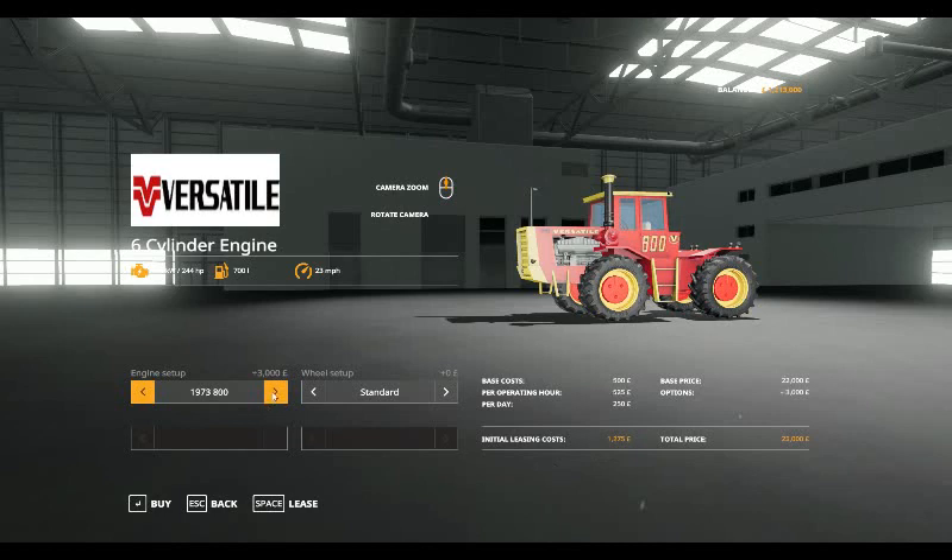The 1973 800 at 244 horsepower, same specs, and the price goes up to £25,000. The 1977 825 takes it up to £28,000. The horsepower are always the same on these. The 1973 850 at £29,000.